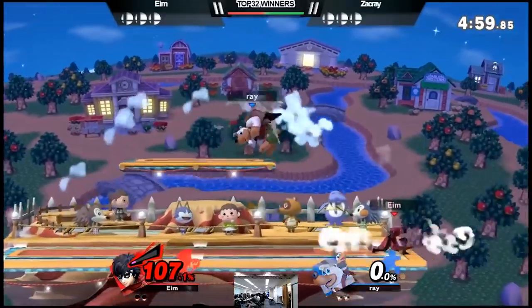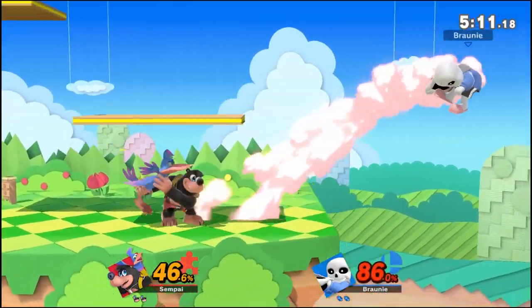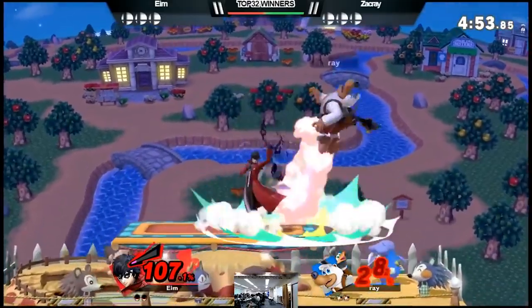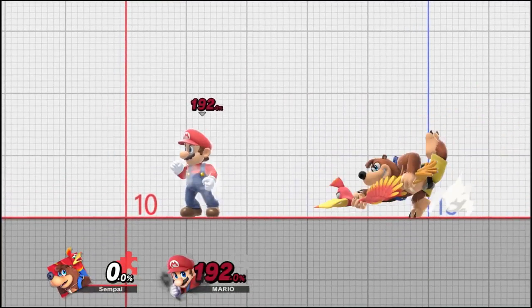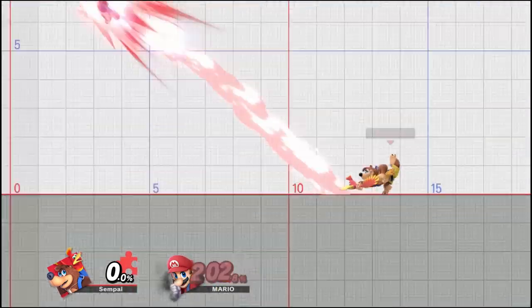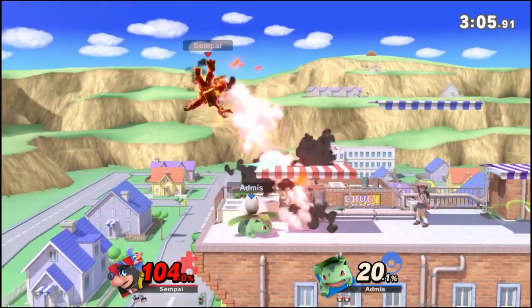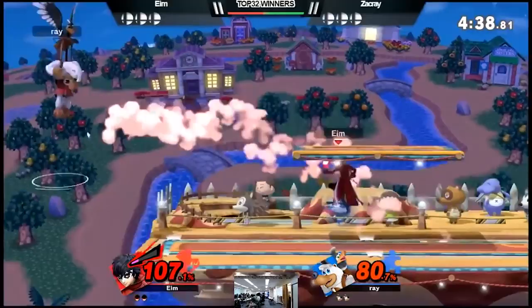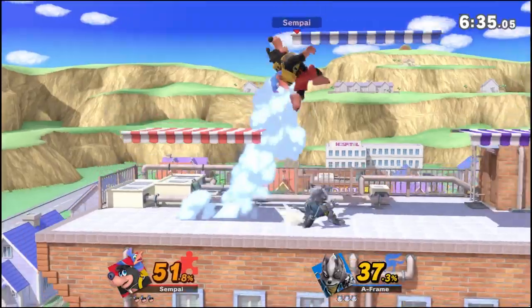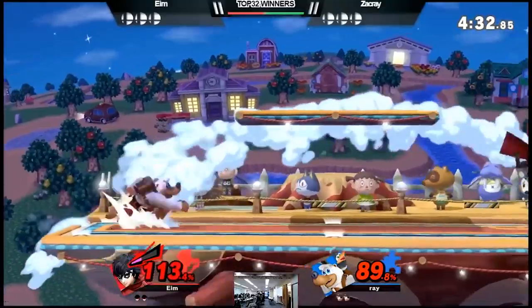Let's start with Banjo's tilts. F-tilt is actually a really good move — it's got a good disjoint, comes out pretty quick, and it's pretty safe; kind of hard to punish because of the range and the way he winds up before poking Kazooie out. F-tilt is good in neutral and it can combo off of Bear One-Two: if you hit with only the first and second hit of Bear, you can immediately forward tilt after, making a nice little pseudo combo.